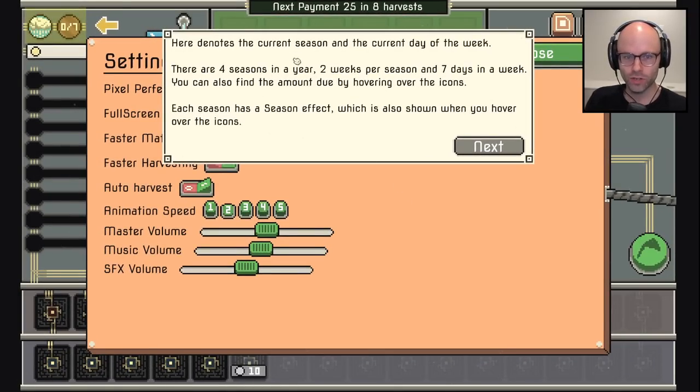Here denotes the current season and the current day of the week. There are four seasons in a year, two weeks per season, seven days in a week. You stack that up over one year, I leave you in the dust. Stack it up over five years, you're toast. Stack it up over twenty years, I'm living in a completely different world than you are.